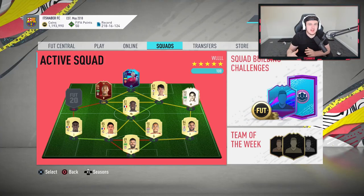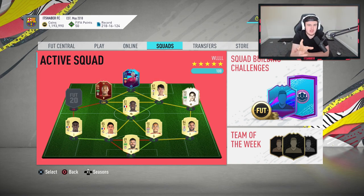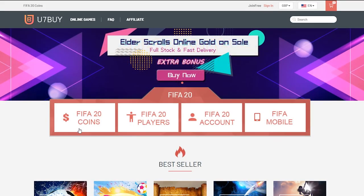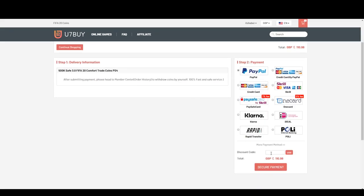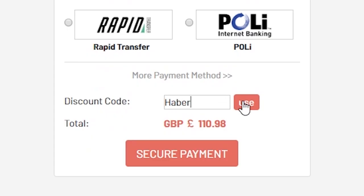Before we get into this video, leave a like right now and you'll get your best pack luck in your next rewards. Terms and conditions apply — if you don't get your best pack luck, I am not liable for legal action. For cheap, fast and reliable FIFA 20 Ultimate Team coins, check out u7buy.com and use code HABER to get 5% off all your orders.